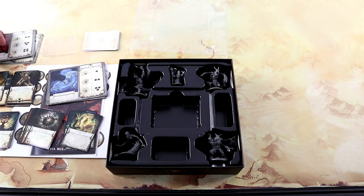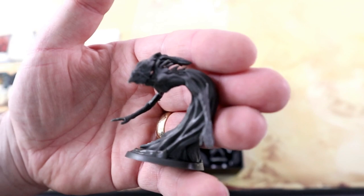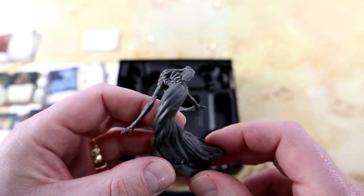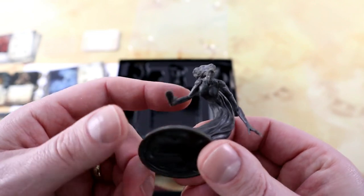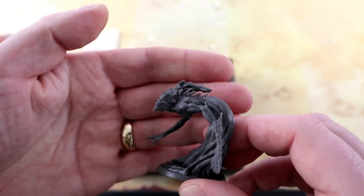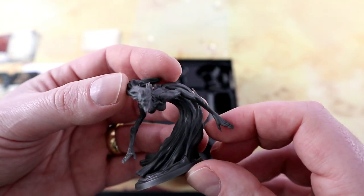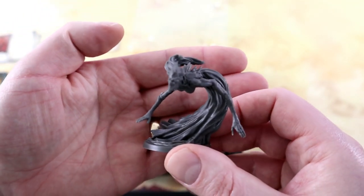Then we have the Demon of Mist, which is a ghostly demon that also looks really nice. Most of it is just these billowing clothes — the ghostly dress. The top part is more demon-like with the spines, the spikes on the spine, the long hair, the wide grin, and the skeletal fingers. So that looks pretty cool — the Demon of Mist.